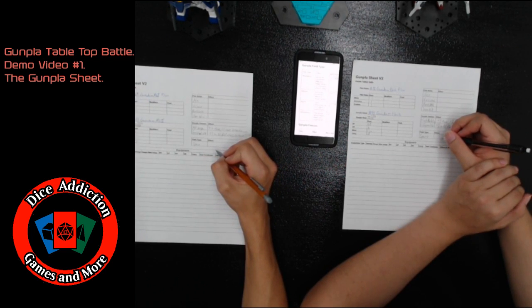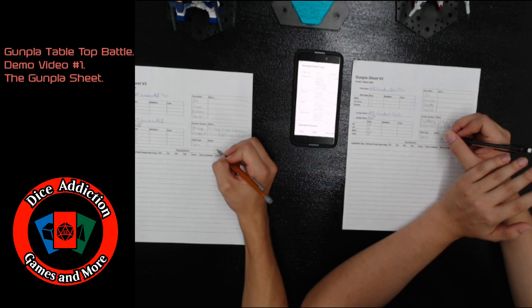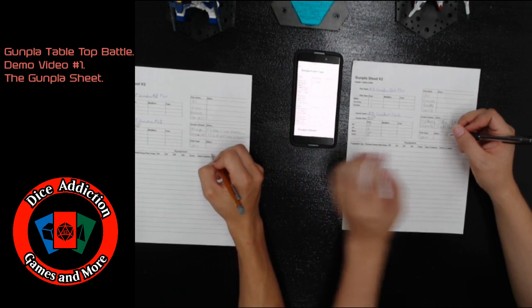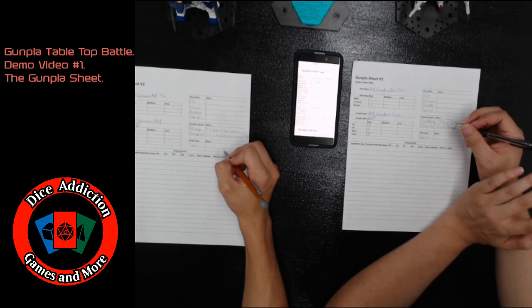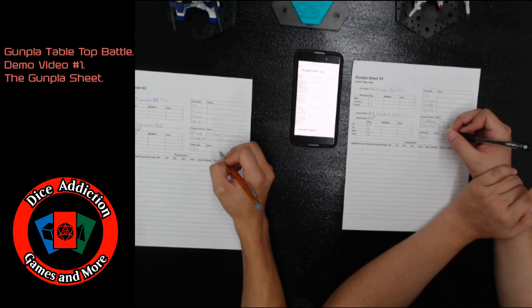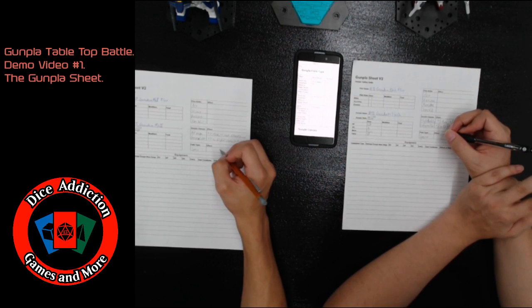The Space field type grants the Gunpla atmospheric capability, plus two evasion in space fields, another plus two movement in space fields, as well as a normal plus two move and a normal plus two DR.